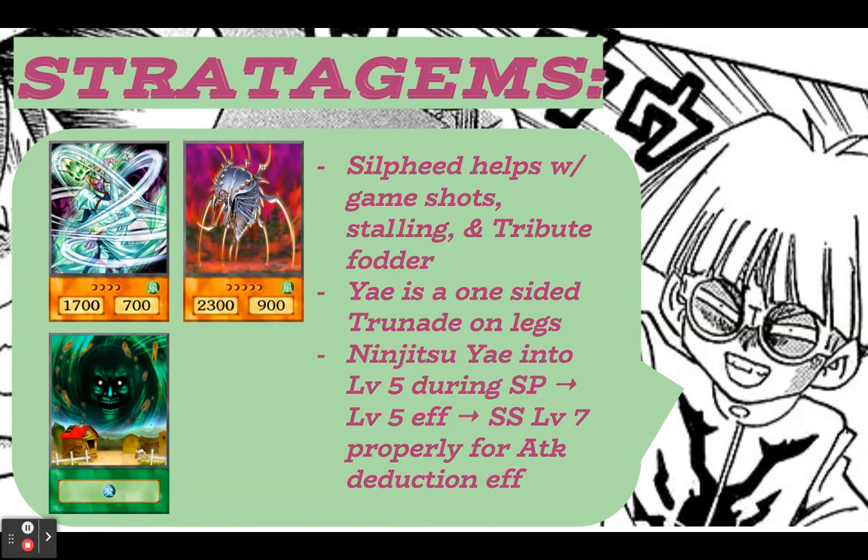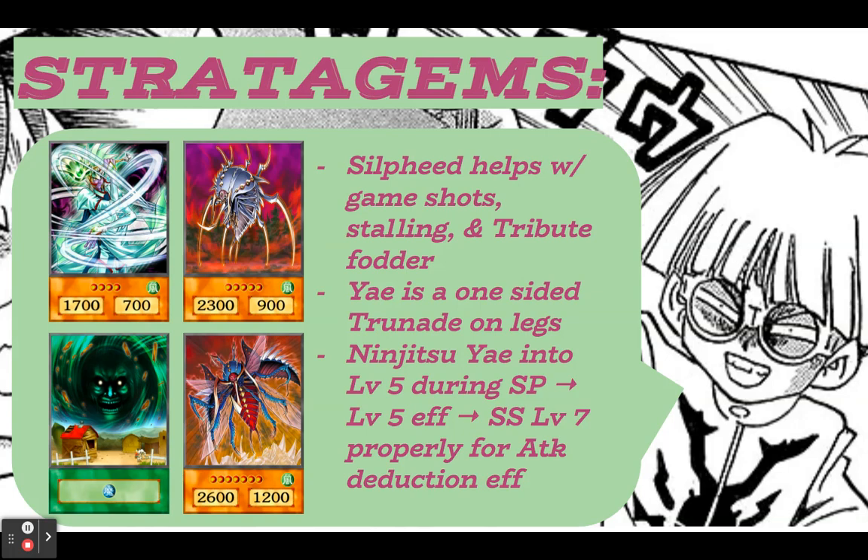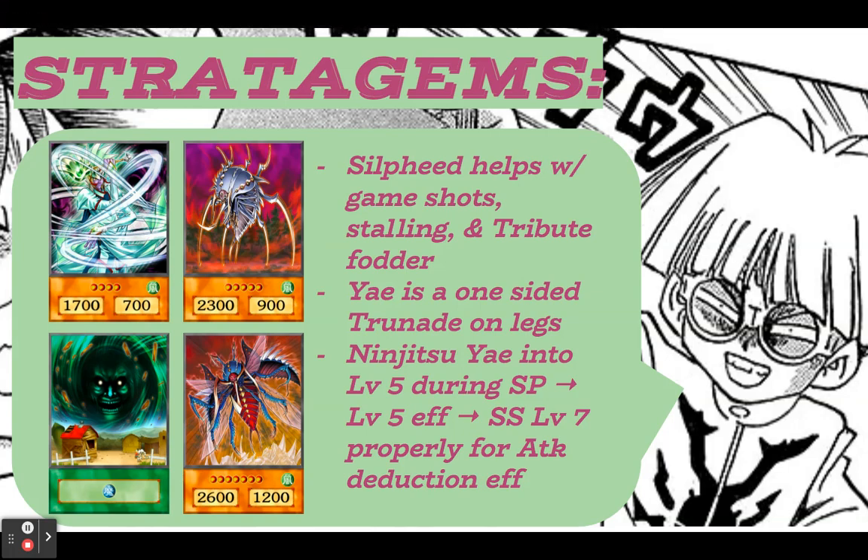If you Ninjitsu Lady Ninja Ye or even Grandmaster Sasuke during their end phase, you can bring out level five. Level five will then use its effect during your standby phase to special summon into level seven, and you'll get level seven's attack deduction effect. So the line is: Ninjitsu your ninja during their end phase, special summon level five, draw a card — thinning your deck by one — then after you draw, use level five's effect to tribute off and special summon level seven properly, causing all opponent's monsters to lose 600-700 attack.